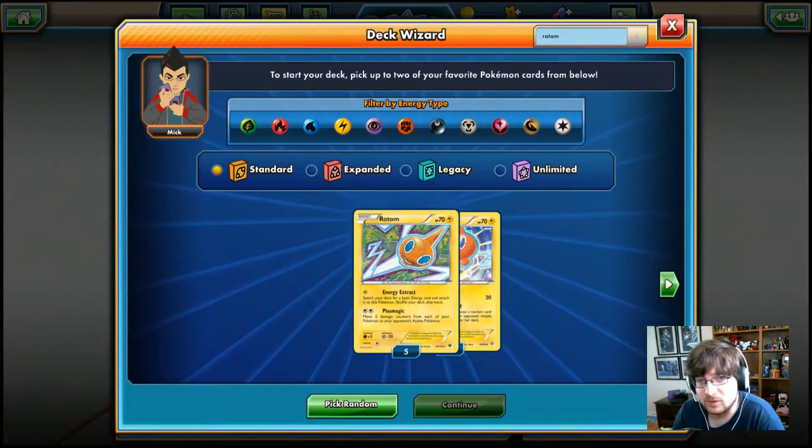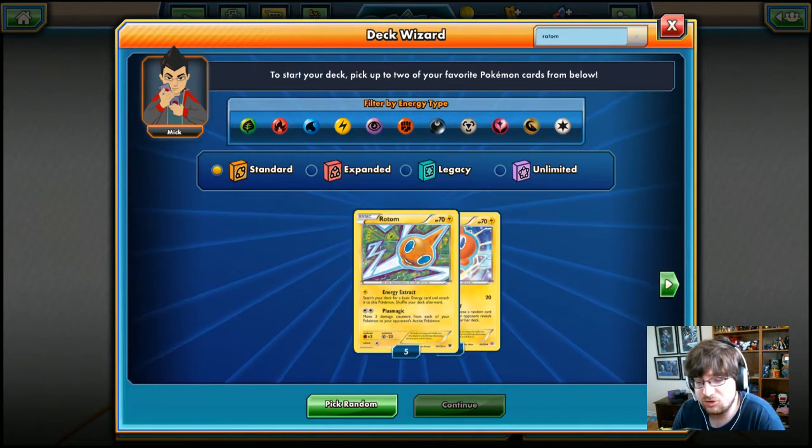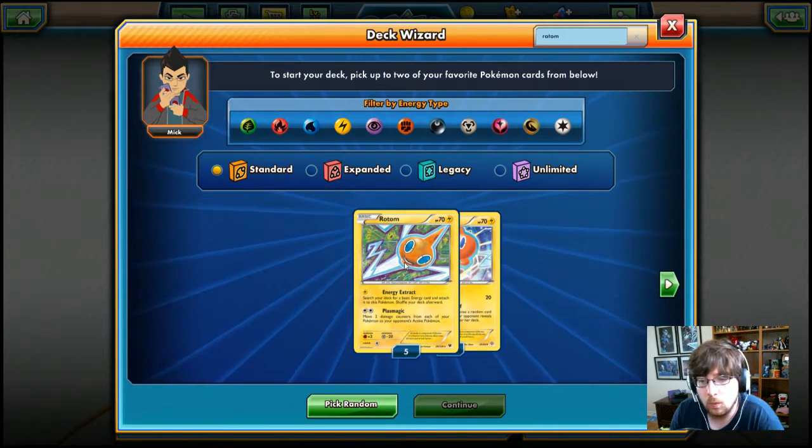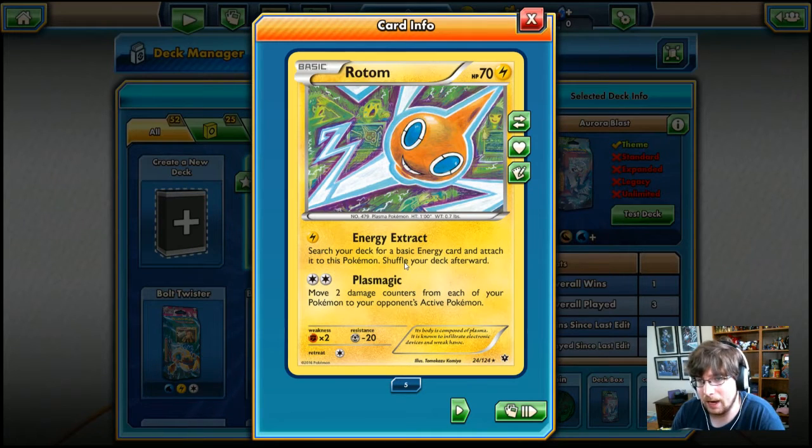Welcome back to another Deck Wizard episode on our channel. Today we are going to be looking over Rotom from Fates Collide.